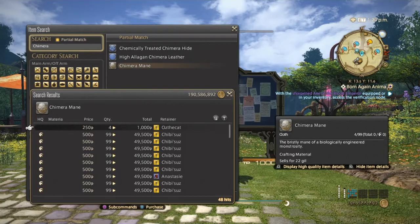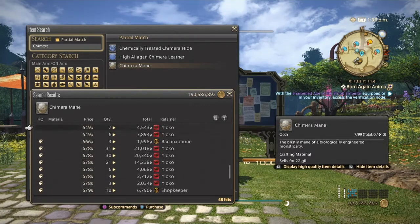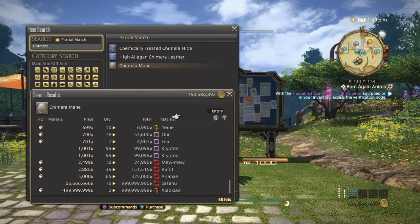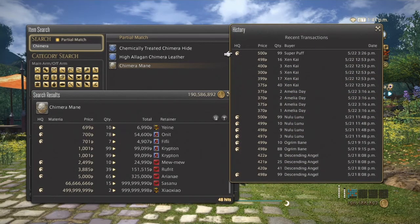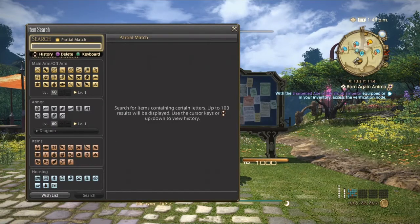Expect it to be very cheap on your server. High quality seems to be dominant on the market, but I'll still add normal quality — it might be useful for yours. It can go from 250, so let's skip to 700 normal quality and 700 to 3000 for high quality. Normal quality actually seems to sell better than high quality on my server, so use your best judgment.